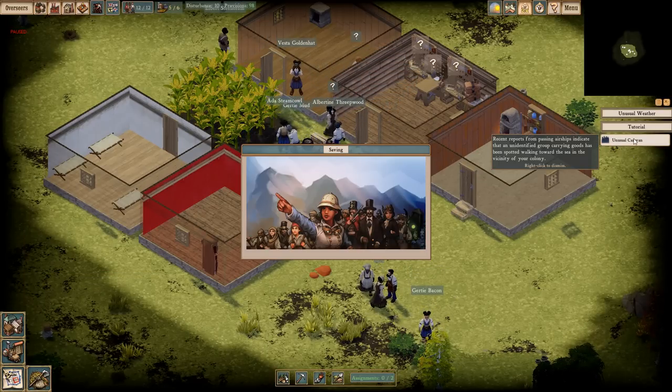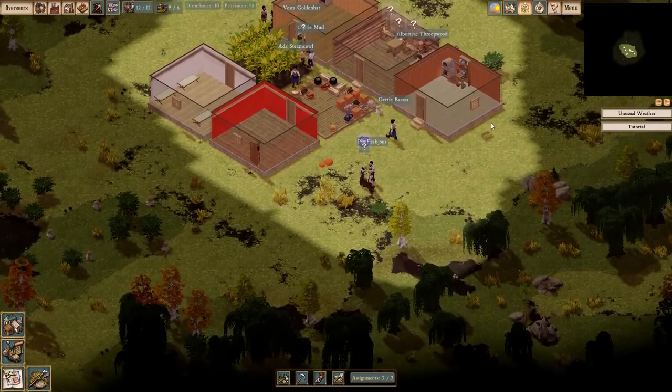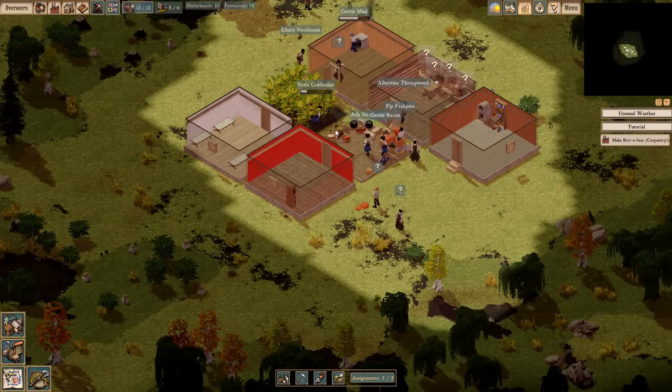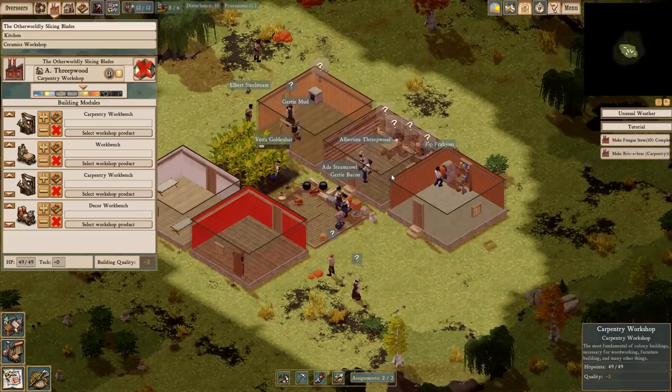Unusual caravan. That's not fish people — that's just an unusual caravan of a group of unidentified people carrying goods to the shore. On this island, I mean, I have no idea how close I am to the shore. I don't even know how to explore and expand these areas — do I put down houses along the way or something?